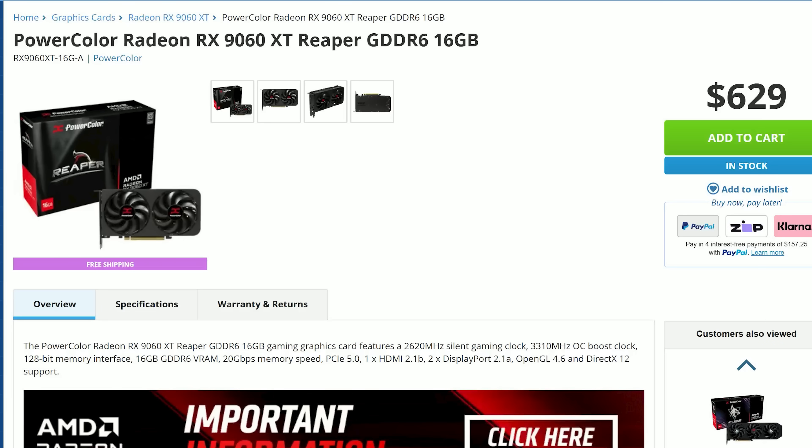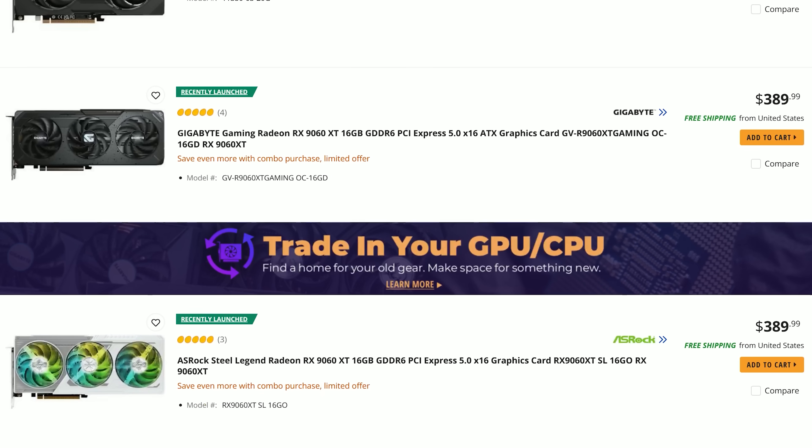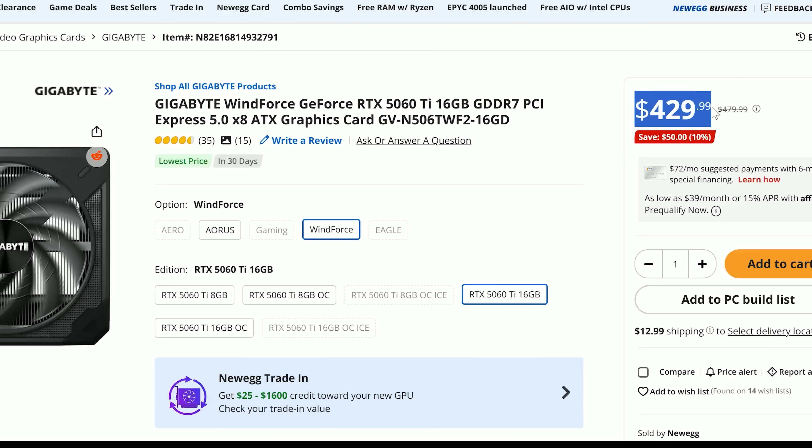What I've noticed when checking pricing is that in some countries there's a big gap. Where I'm from in Australia, there is actually a massive gap between the cheapest 5060 Ti 16GB and the cheapest RX 9060 XT 16GB — around $160 USD. But if I go over to the US at this point in time, there's a 9060 XT at $390 USD — $40 over MSRP — and the 5060 Ti is coming in at $430, right on that MSRP. So in terms of picking one over the other, I'd first look at where you live and find the cheapest option coming at or around MSRP, and pick that — especially if the other option is coming well above MSRP.